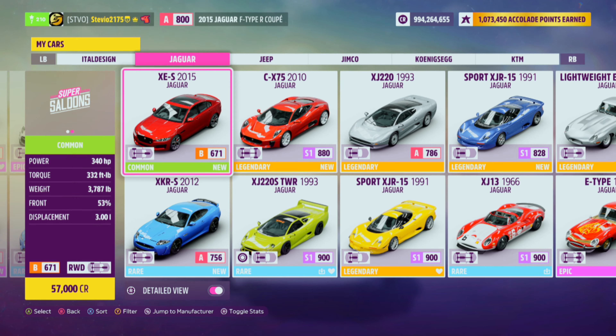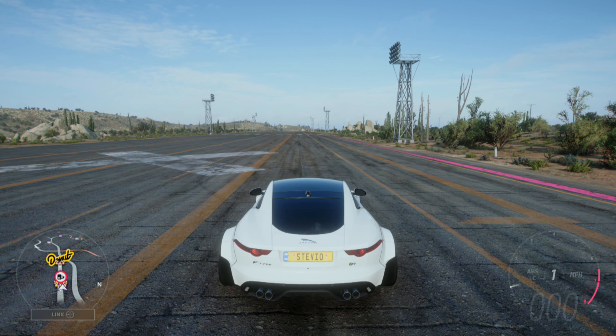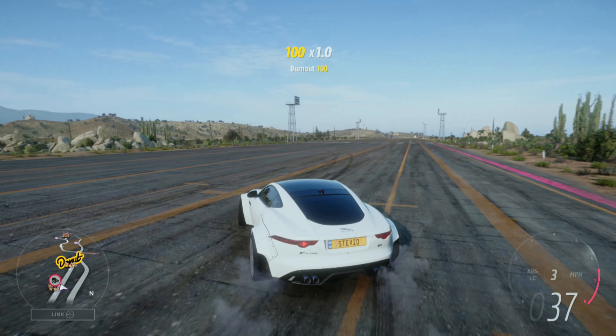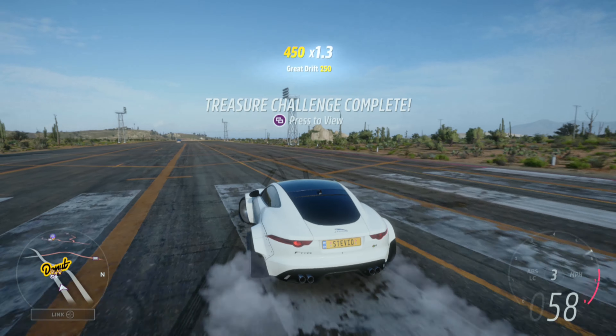You're going to want to pick your car based on the challenge. 'Send it sideways three times' means earn three drift skills. Get out there, full send it — you can go anywhere on the map, it doesn't have to be pretty, just make the car drift. A lot of these Jaguars are rear wheel drive, so they should drift pretty naturally without too much effort.